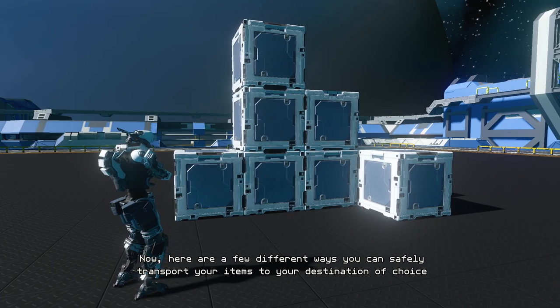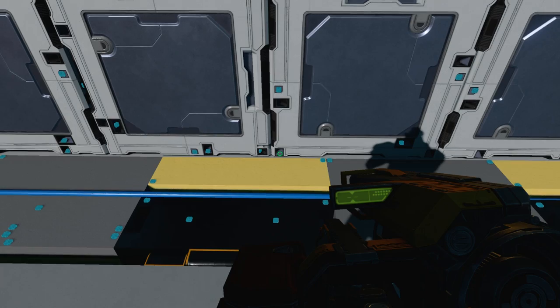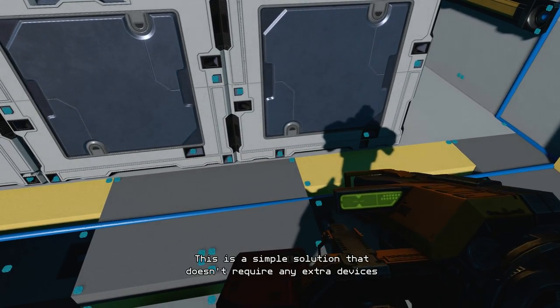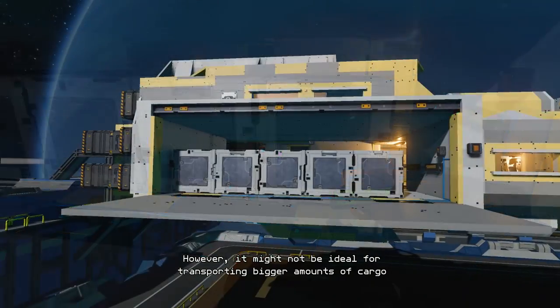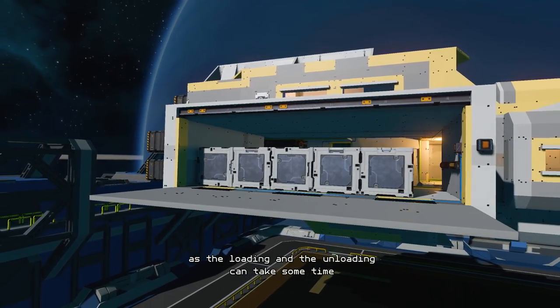Here are a few different ways you can safely transport your items to your destination of choice. One option is to simply bolt the crates inside your ship. This is a simple solution that doesn't require any extra devices. However, it might not be ideal for transporting bigger amounts of cargo, as the loading and unloading can take some time.